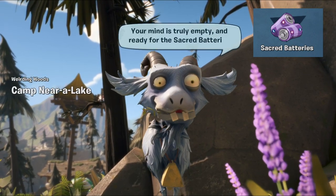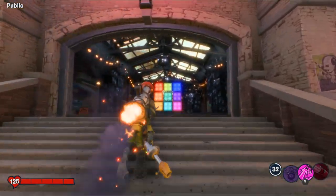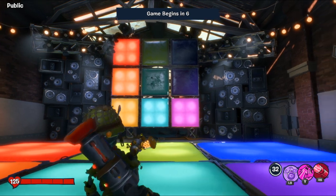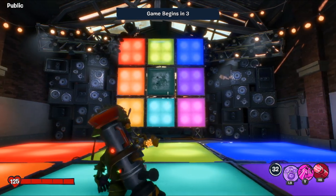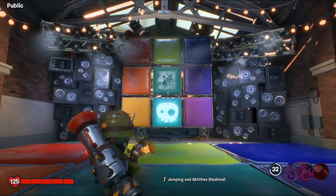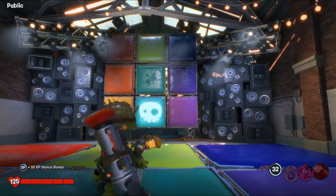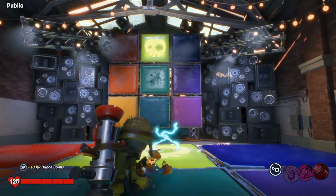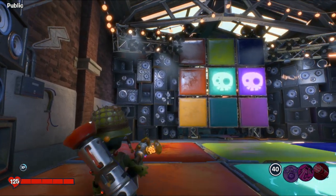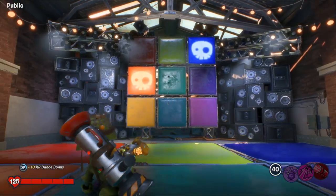Hello guys, welcome back to another video. Today we'll be doing a mission to get the sacred batteries. First of all, let's go to the dance floor at the Obedience. This is only available for the zombie side — you don't see that on the plants side. This is fun; I tried a few times with other characters. It's just fun, you know, with the old school music. As long as you don't get an electric shock from the dance floor, you'll be able to continue playing.